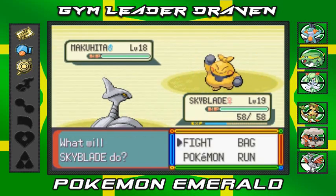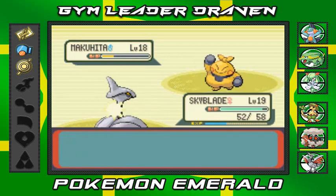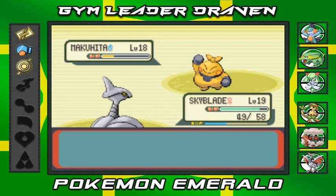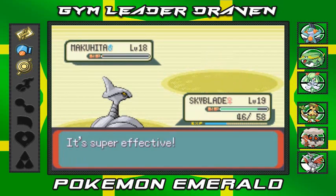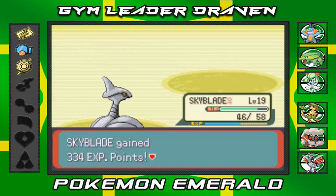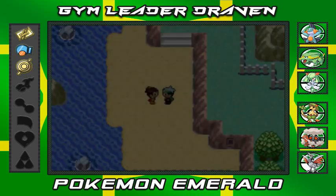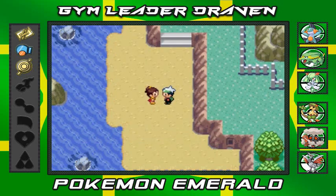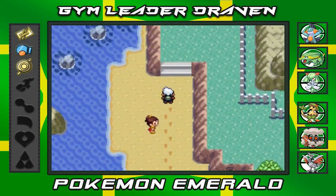I wanted to switch it up a little with Ralts since I've already used it quite a few times, but no Meditites here so we're stuck with what we have. There was a lot of potential in the Pokémon I was considering. She says I look fit, and she gives us her phone number to train with her. So there's some truth in what my Pokémon team was going to be.